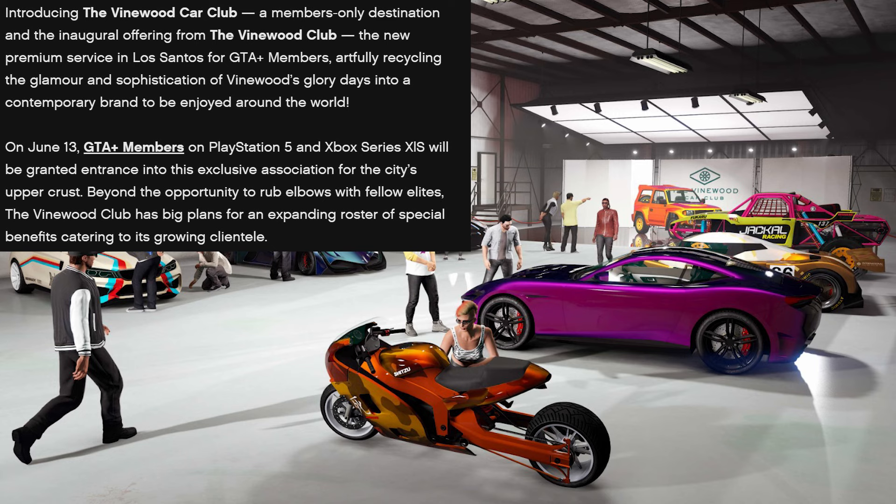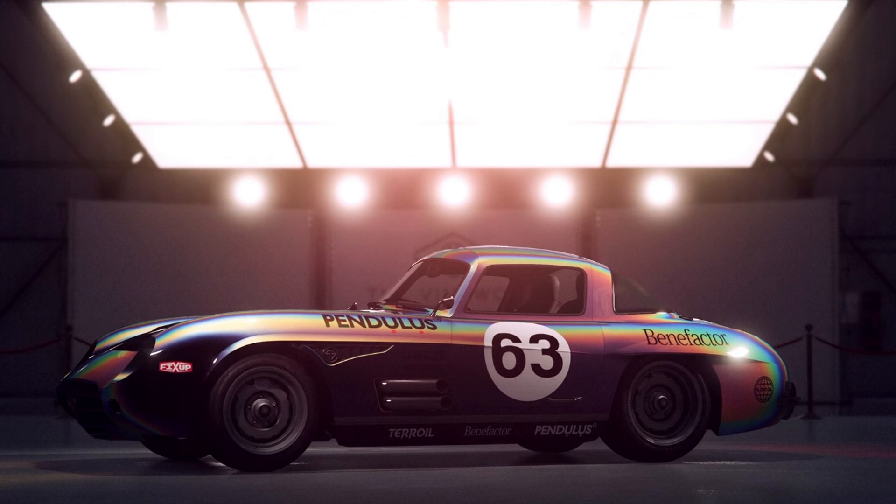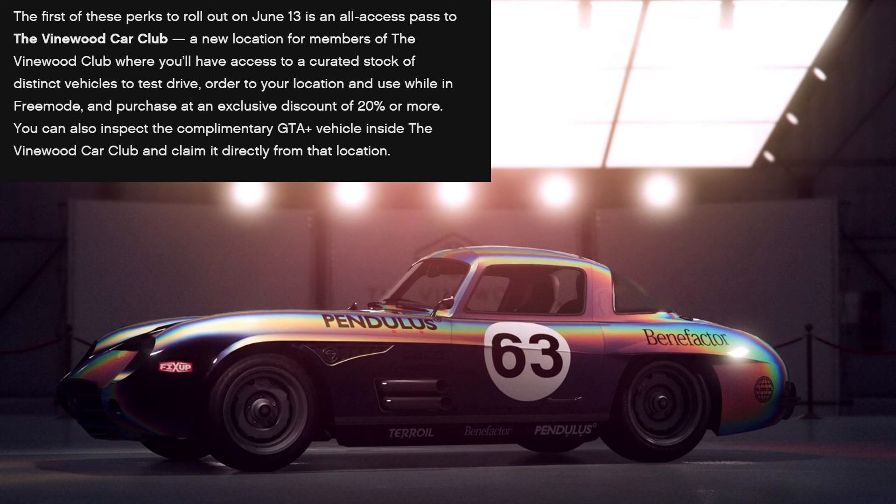The first of these new Vinewood Club perks rolls out on June 13th, Tuesday, with the Car Club specifically. So what is the Car Club? It's a new location for members of the Vinewood Club, where you'll have access to a curated stock of distinct vehicles to test drive, order to your location, and use while in free mode. You can also purchase vehicles at the Vinewood Club for a 20% discount. There will also be a free GTA Plus vehicle every month in the Vinewood Car Club, and you can buy it for free from there.